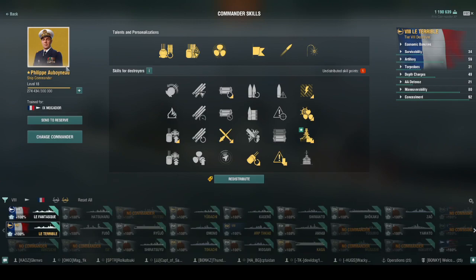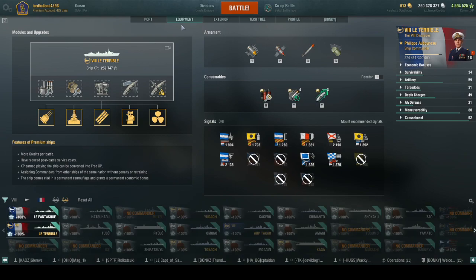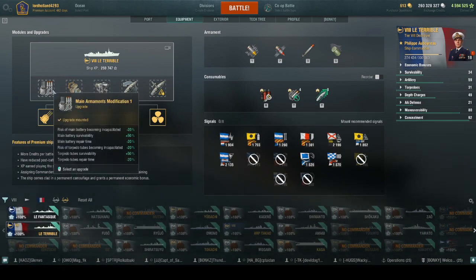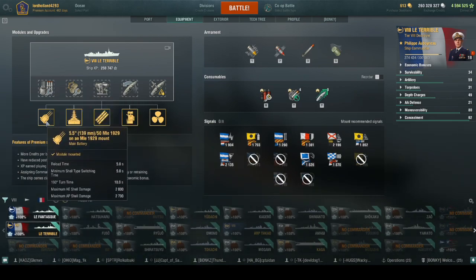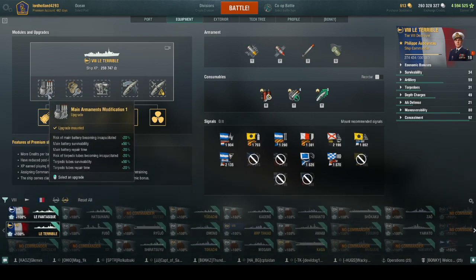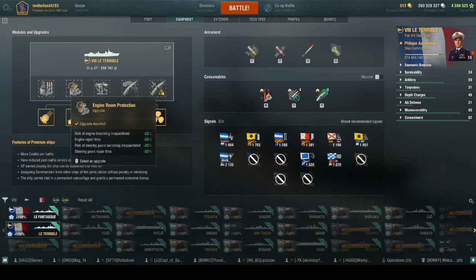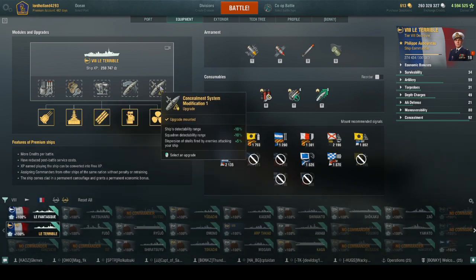I don't want to waste money to respec my captain, but the replay I'm showing was actually sent in by Roll Katsuki, one of my good friends on Discord. He uses unorthodox tactics with these ships. For my standard build: main armaments module 1, engine room protection, aiming systems, steering gears, and concealment.